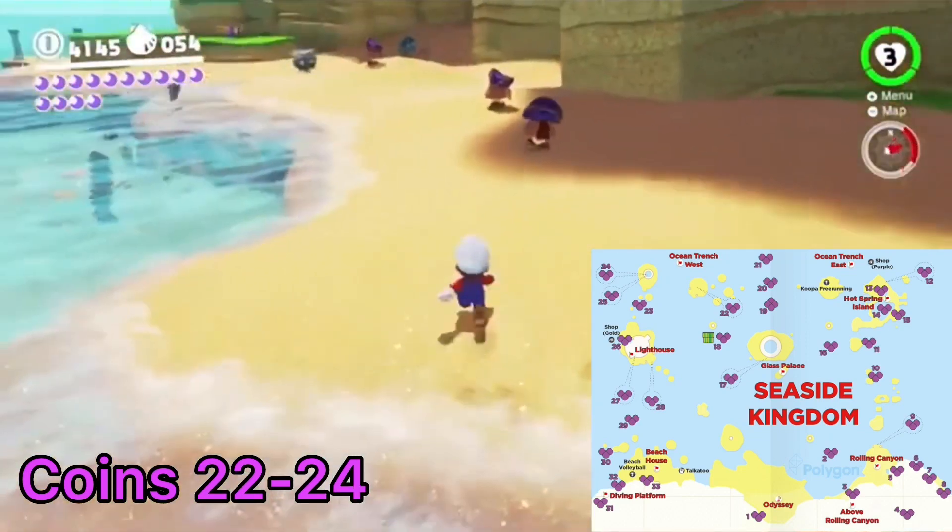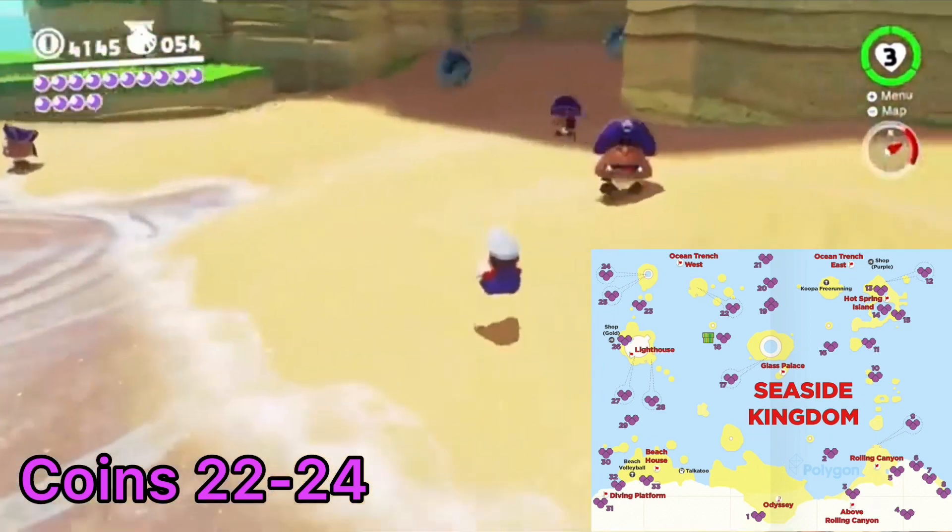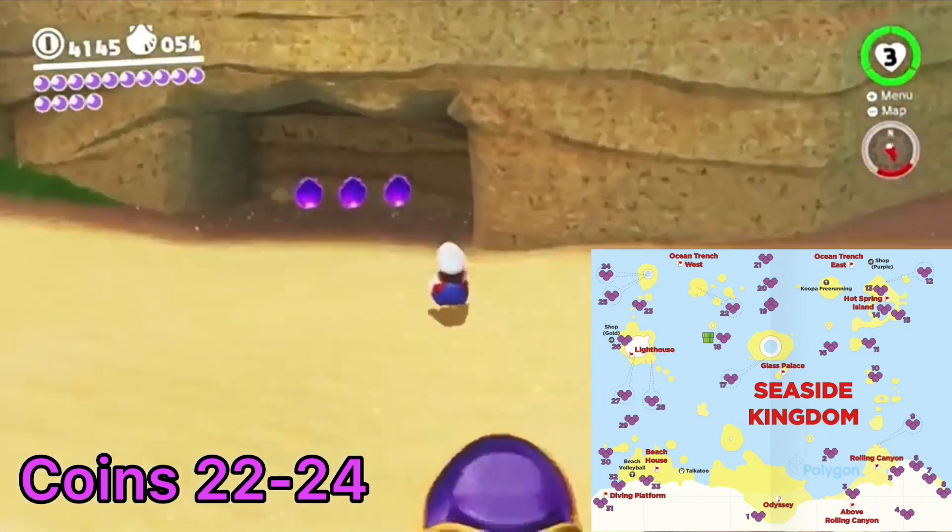Fast travel to Rolling Canyon and look south, ever so slightly to the west. You'll see a set of three purple coins in a small outcrop of the cliff.